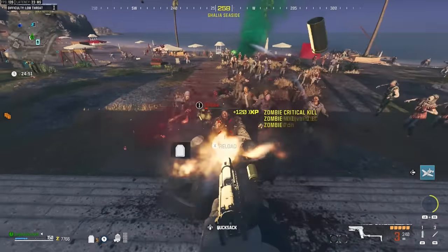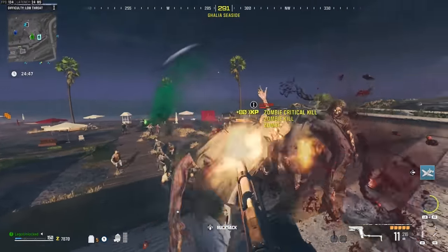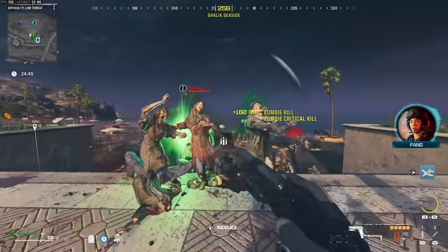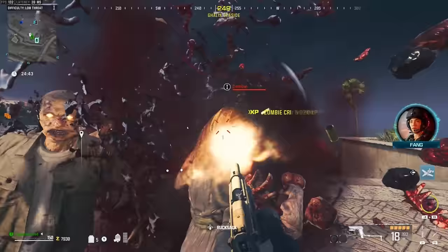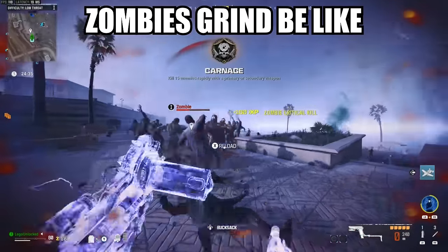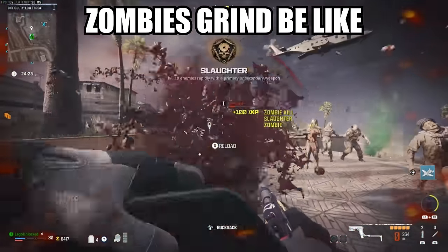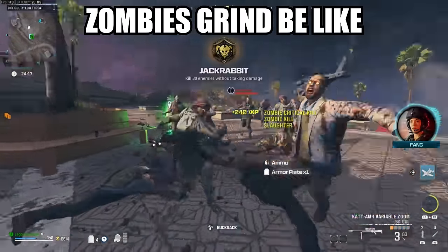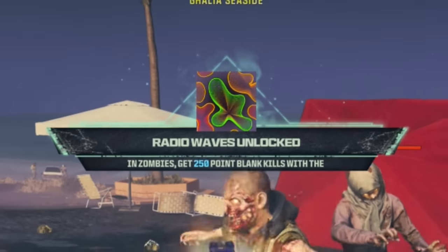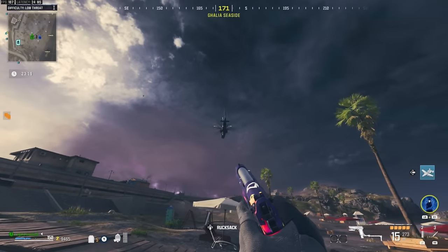This pistol isn't that great in Zombies. I have a feeling once we unlock a camo and get the 50-round drum mag, this might actually be one of the better weapons — we'll have to test that in the future. For now, we've got the small magazine. Radio Waves unlocked! Now we can exfil, but the helicopter just left, so we've got to wait.